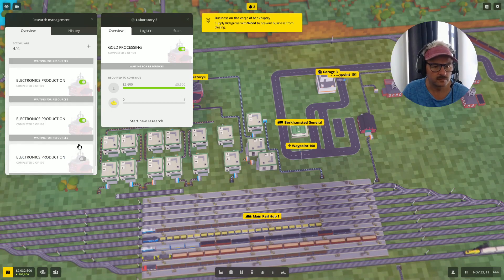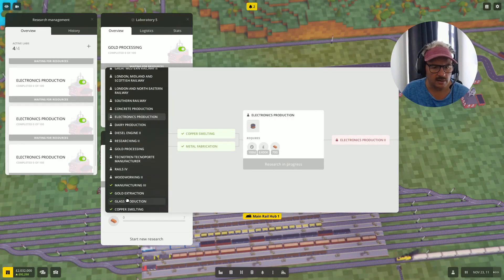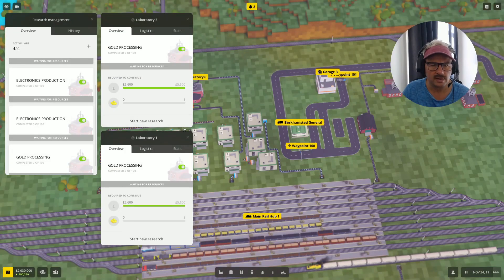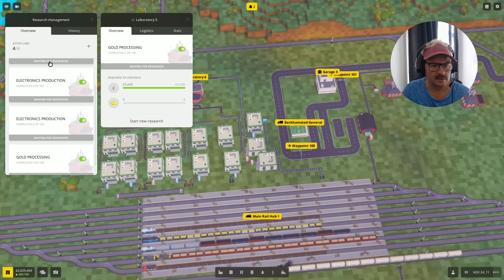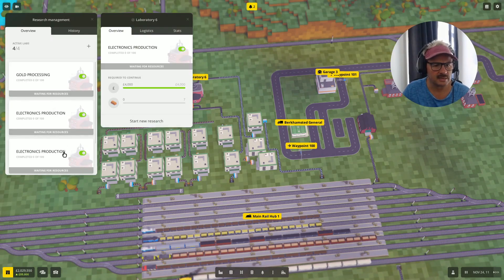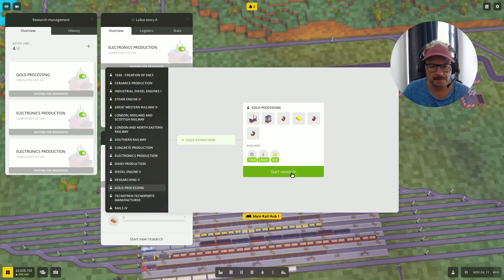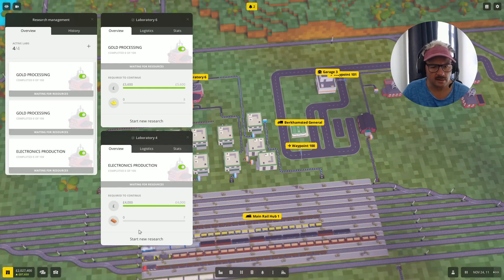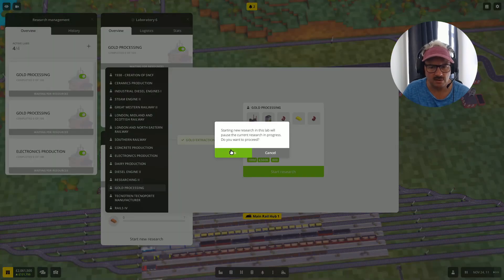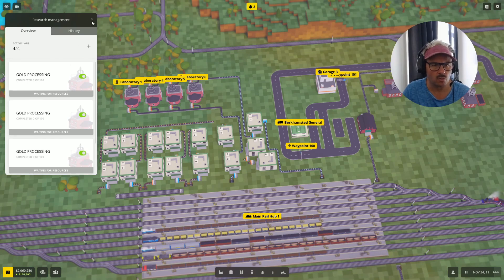I'm going to change these and turn them all on — there are four of them now. Let's turn them all on to gold processing. Doing the little confirmation messages. Hopefully all of them are now gold processing and all switched on. Yes — all switched on, waiting for gold ore.